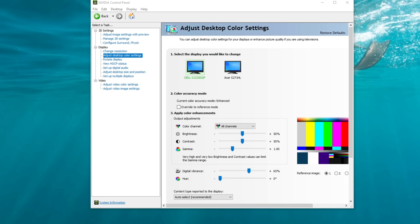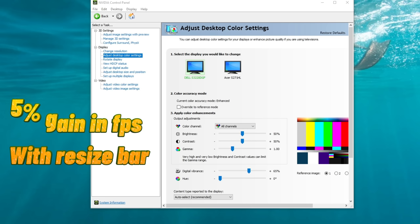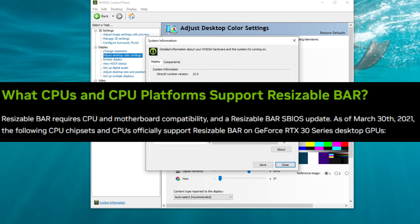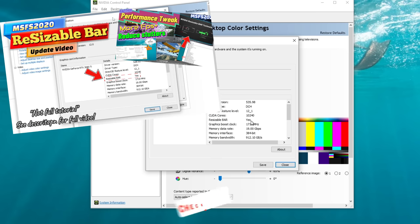The last thing we're going to go over is resizable bar. This is a mechanism that allows the PCIe device, such as a graphics card, to negotiate the bar size to optimize system resources. Enabling this can result in a performance improvement — in Microsoft Flight Simulator I found about a five percent FPS improvement when I enabled resizable bar. To use it, you need a 3000 series graphics card and a compatible motherboard. I'll post links in the description for more information.